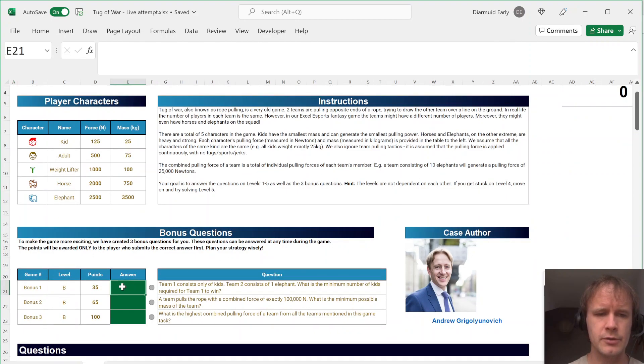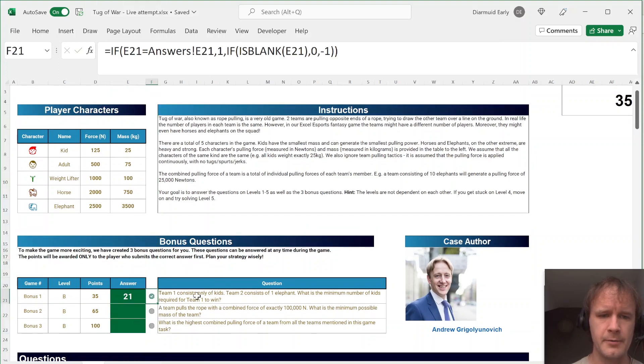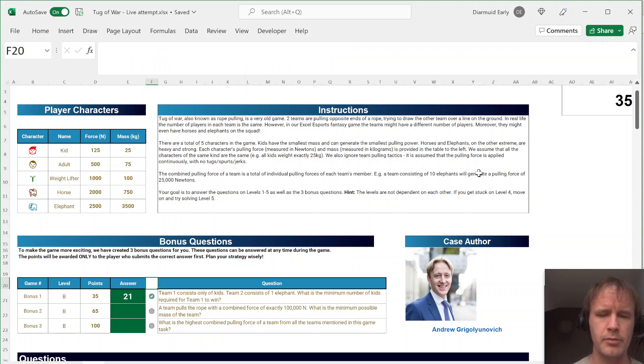Let's quickly look at the bonus questions first. Team 1 consists of only kids, Team 2 consists of one elephant — what's the minimum number of kids required for Team 1 to win? Pretty simple: divide an elephant's pulling power by a kid's pulling power, you get 20. So 20 kids equals one elephant, meaning it takes 21 kids to beat an elephant. By the way, the green auto-marking thing is now built into the cases — this is straight from the download from the FMWC website, so that's a nifty new feature.